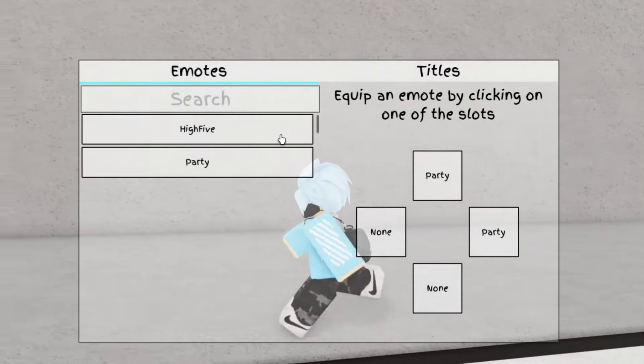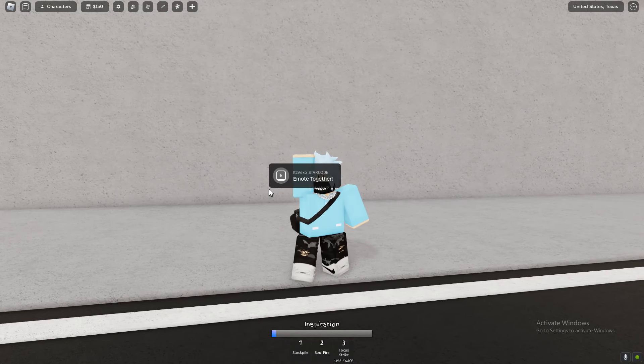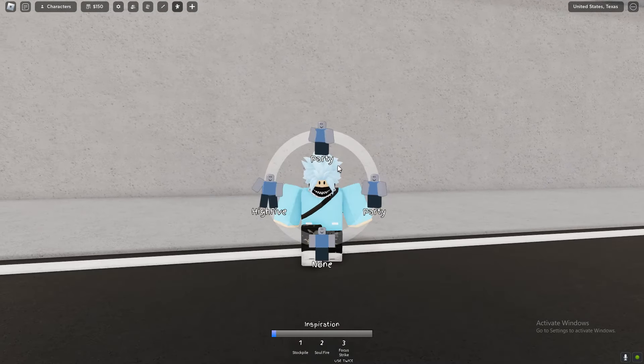So let's go ahead and equip it like that. Now what we can do is press B on your keyboard, and we've got a high-five as you can see. We've also got the party emote right here.